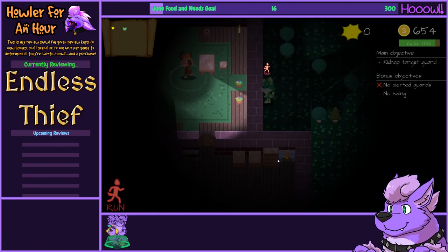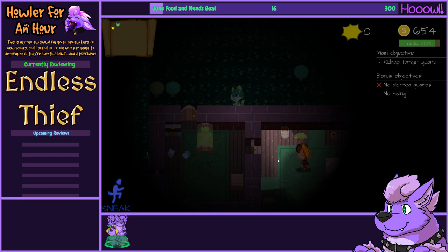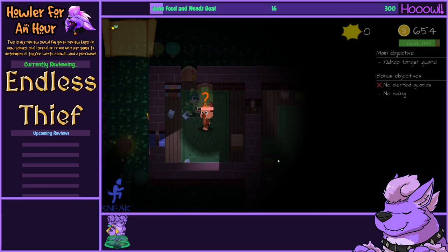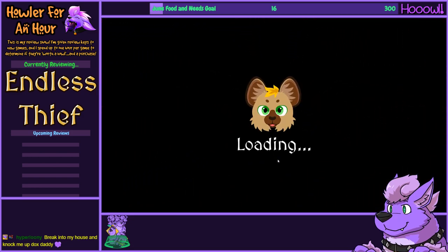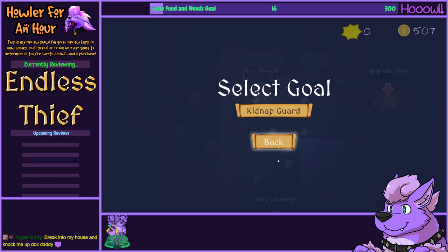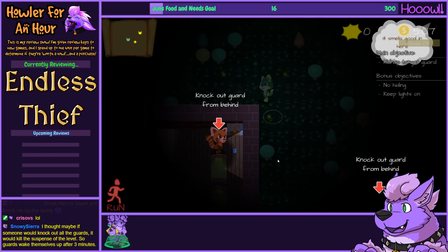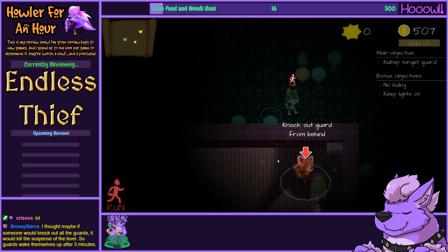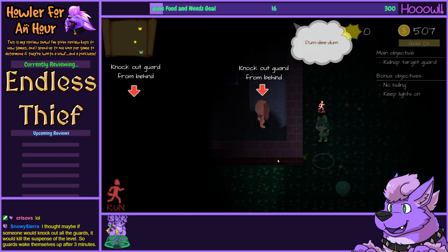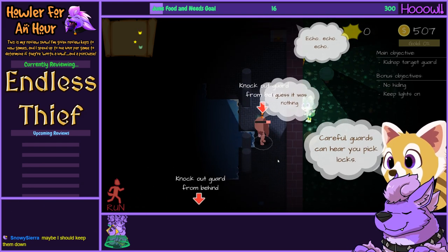Guards waking up after three minutes — okay, fair enough. Killing the suspense of the level is exactly what I'm trying to do. If you keep the waking up feature, I would provide a little timer next to a guard — a three-minute timer that slowly fills up — so the player is aware, because it would really suck if a player went through an old area and the guard just popped up when they didn't expect it.